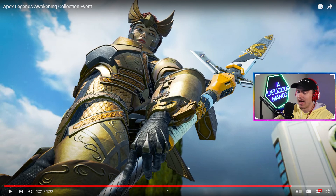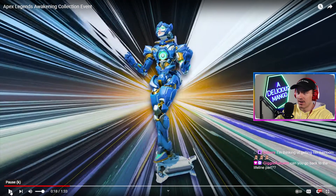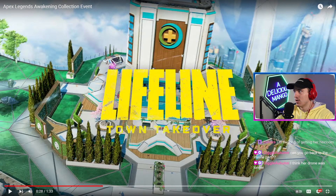Let's take a look at some of the skins we're gonna get here. We have a Maggie skin, a Fuse skin, an Ash skin. We saw this trio of Horizon, Seer, and Loba - and I'm pretty sure Lifeline gets a town takeover.